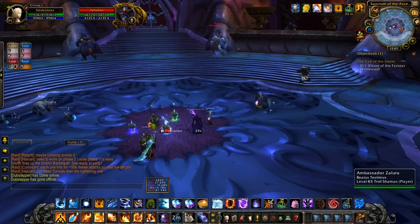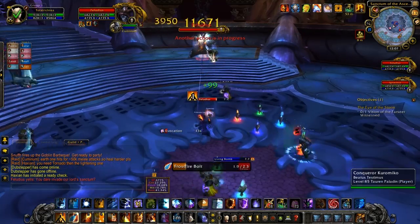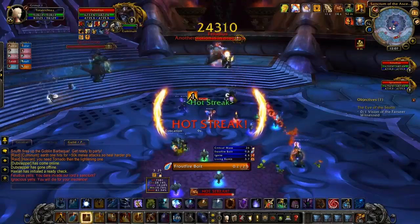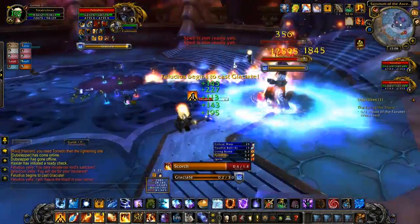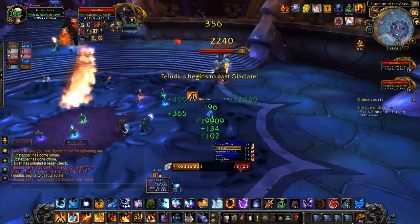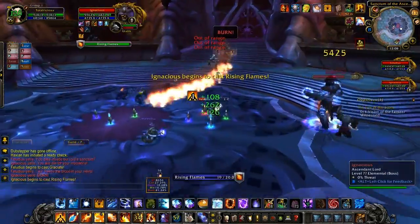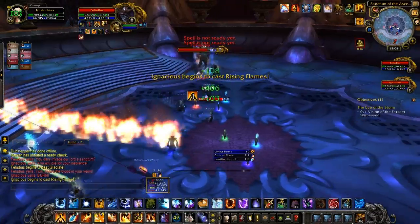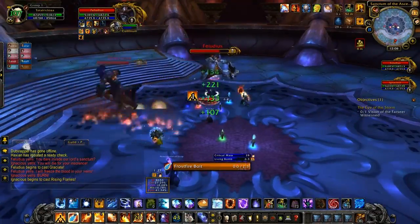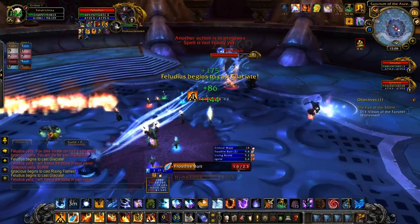Here is the successful kill attempt sped up a little bit — this will also show you Phase 3. We didn't really alter our strategy for Phase 1 because there was nothing necessarily wrong with it. You have to watch out for those knockbacks though — I got knocked into a Glaciate right there. Pre-nerf, that would have actually killed me. So you do want to spread out quite a bit and try to keep an eye on the direction he runs in. You do have about a second to try and move away when he does his jump, so hopefully you shouldn't get knocked too far away.